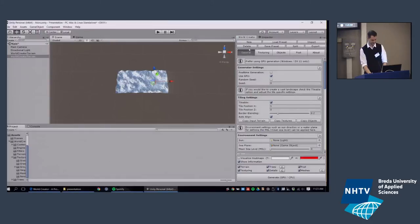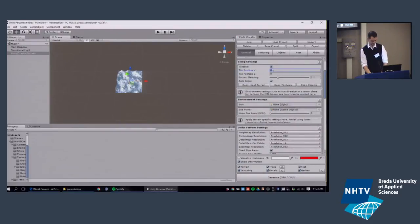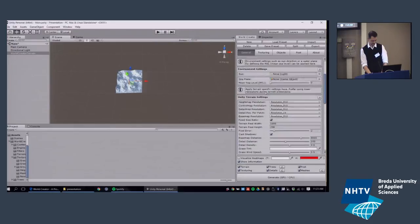Let's regenerate. We also take into account environment settings like sun direction and mean sea level. You can drag and drop your water and your light source inside, and make generation depend on sun direction — for example, placing specific trees in shadowed parts of the terrain and different trees in sunny parts. As you move the sun, trees are redistributed accordingly.